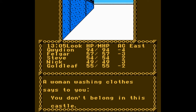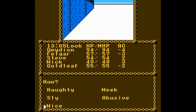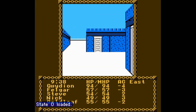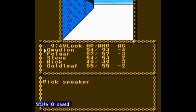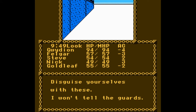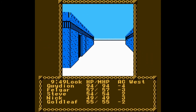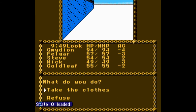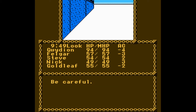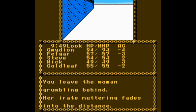A woman washing clothes says to you, 'You don't belong in this castle.' I'm going to pick Gwydion — he's always the talker. Actually, let's make my guy talk and see what happens. If you refuse, she advises you to leave. But if you cooperate, 'The woman helps you into the clothes. I won't tell about you. Be careful.' You can also bind her — 'You tie the woman up and she screams: I said I won't tell anyone about you!' You leave the woman grumbling behind.